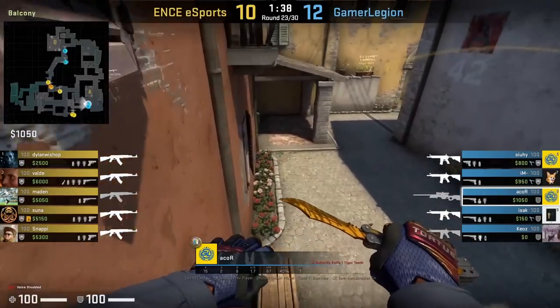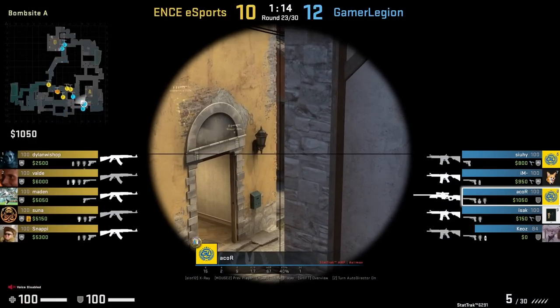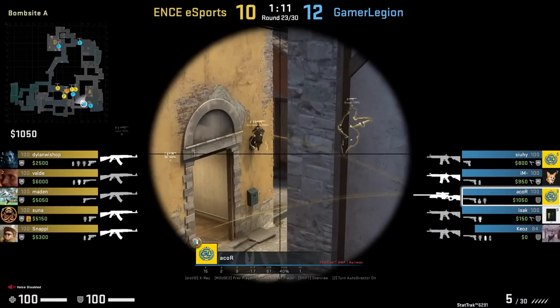Have you ever seen an AWPer play from this position here, from ROPS? Acor gets boosted and he plays ROPS with an AWP, and he's going to get the opening frag.